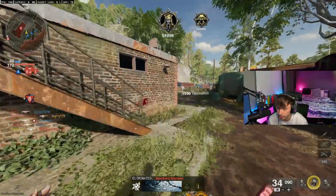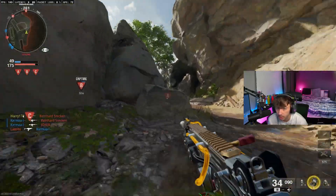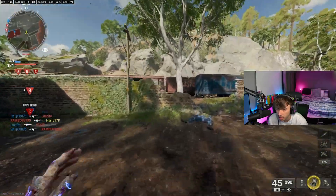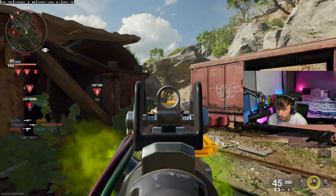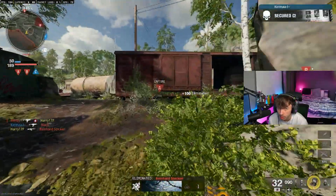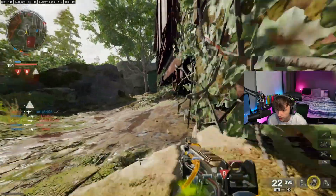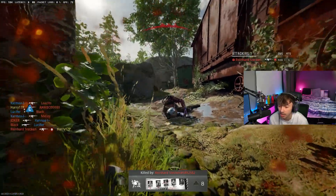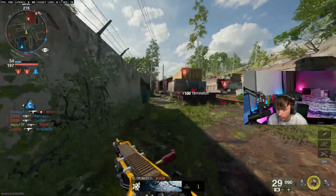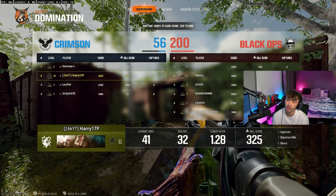Instead of my team actually helping to take down the heli or capturing flags, they just straight up left the game. I mean, I don't blame them. We're still doing something out here but Rambo has just absolutely gunned me. Spawns are flipped now. This game is about to be over any minute with them storming us — we haven't even got near 100 points. But I'm not here to win games, I'm here to show you the guns and how good they are. We still dropped a 41 and 32, which isn't horrendous considering chopper gunners were on our heads.